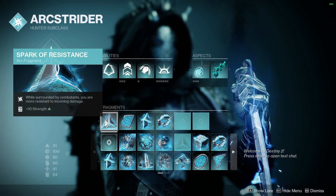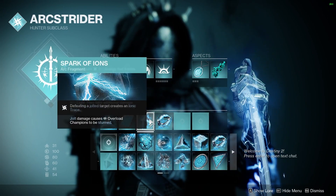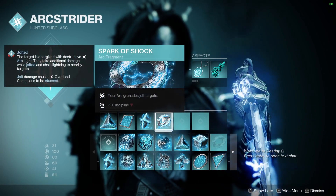Moving on to Fragments, we're going to have Spark of Resistance — while we're surrounded, we take less damage. Spark of Feedback — when we take melee damage, we will deal more melee damage. Spark of Ions — defeating a Jolted Target creates an Ionic Trace. And Spark of Shock — your Arc Grenade will Jolt targets.